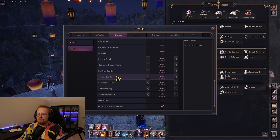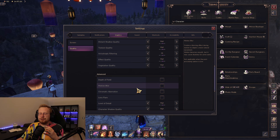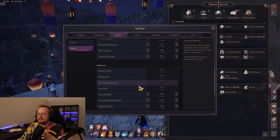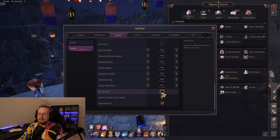Everything else you can still play around with — especially volumetric clouds and volumetric fog. The game will look a little worse if you go lower, but it will help performance, especially with lower-end graphics cards that can't handle those special effects. Hair strands we already discussed — very important to turn that off. I also have Large Scale Optimizations on and use DirectX 12.